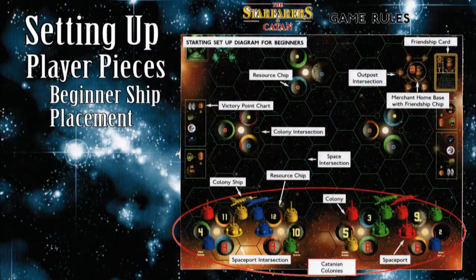When using beginner setup, match the ship placement as shown on the first page of the rulebook. It's as easy as that.